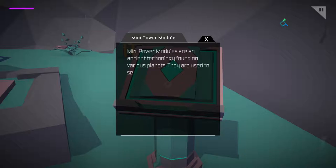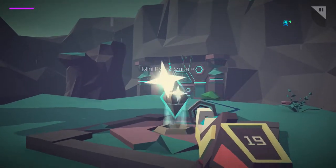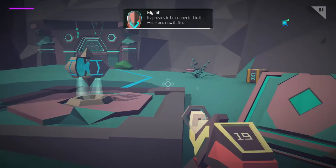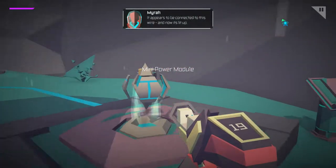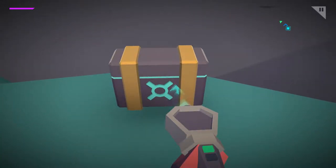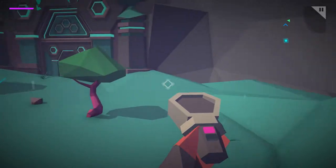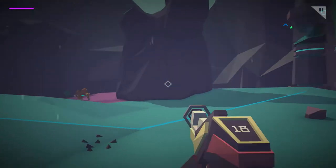We should read this first though. 'Mini power modules are an ancient technology found on various planets. They're used to send small amounts of power to a location in order to activate mechanical apparati. Mini power modules can remove bridges and platforms in order for the system to work. All mini power modules must be activated.' It should be apparati, because apparatus — the '-tus' is singular, just saying. So do you shoot it? Totally shoot it to make it work? Can I scan it? Totally not scan it. Can I scan the box? That gave us health. We didn't actually need that, but you never know — could need that later.